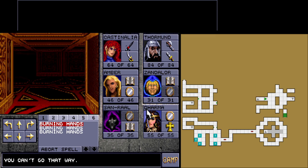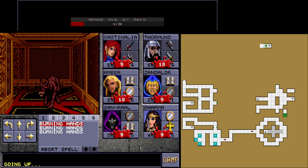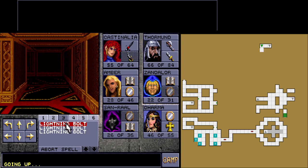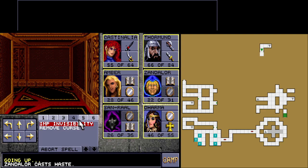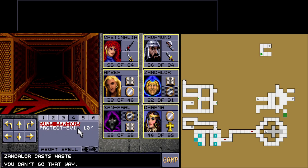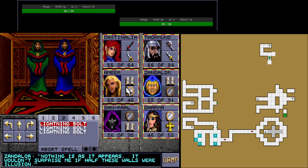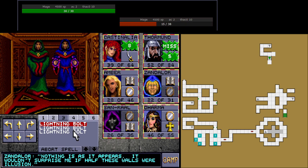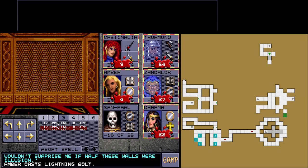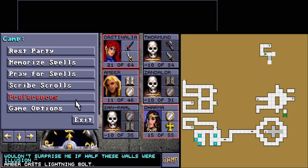We can move around and move through this level. Oh hello — THAC0 16, but you throw fireballs, so who cares? Zandalor, do you have a haste? How about lightning bolts? I guess we'll have to check everything. Nothing that disappears — god damn it. As usual, this game gives its best.